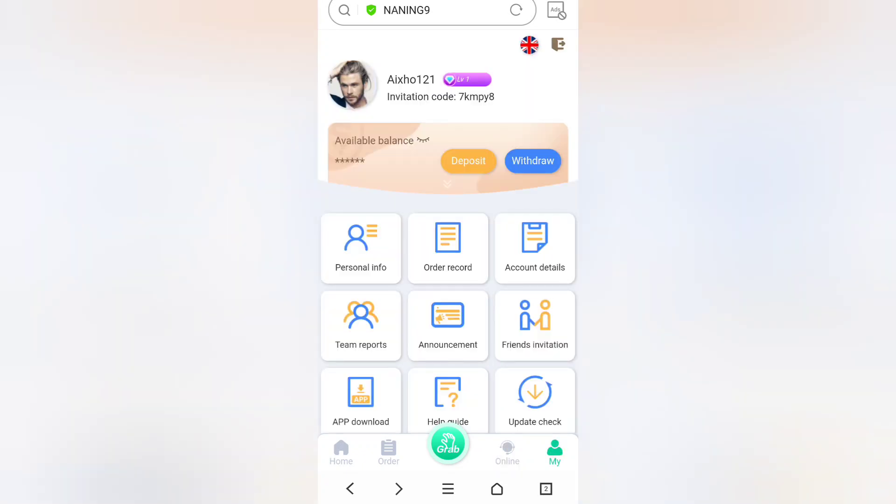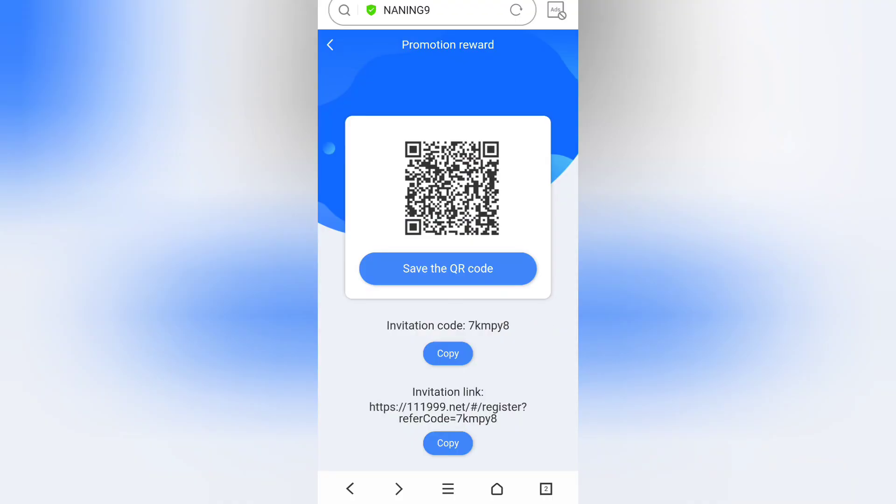You can also grow your team by getting your referral link and referral code to invite friends. Just click on Friends Invitation and you'll see a QR code, invitation code, and invitation link. Copy the link and share it on your social sites or with your friend circle. Whoever joins through your referral increases your team size and your earnings.